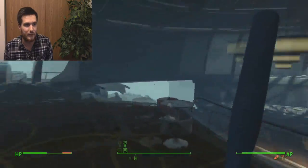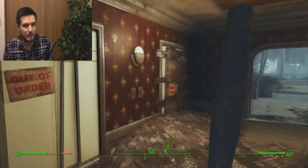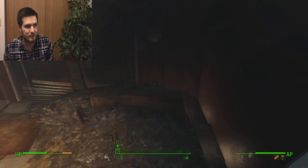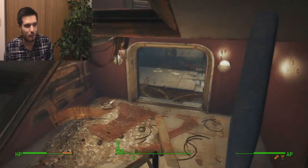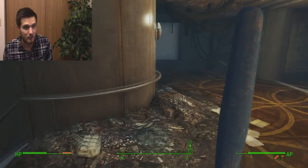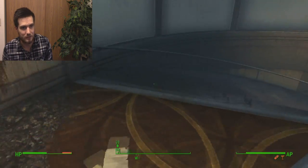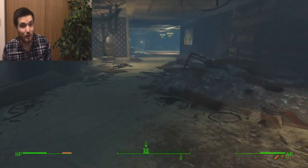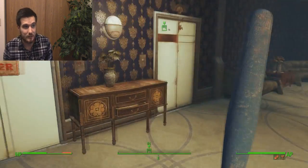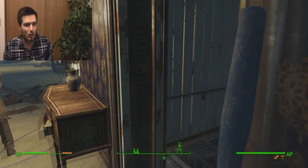Once you're up here at this area, you just want to head outside and then go across this open area inside this building. The elevators are shut down, you can't take the elevators, but you can take the stairs. So we're going to be going down the stairs. We're going to be going down some more stairs. And here is the entrance to this vault — this elevator takes you down inside Vault 118.